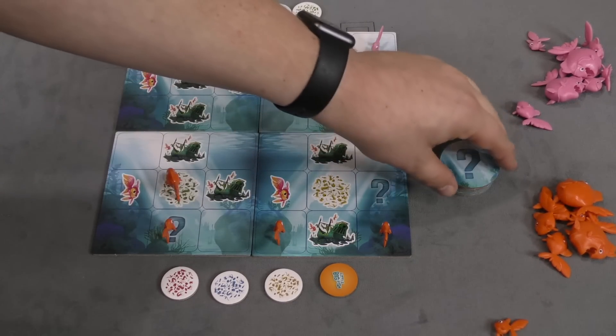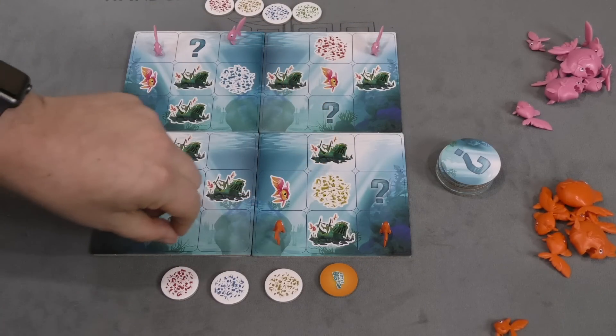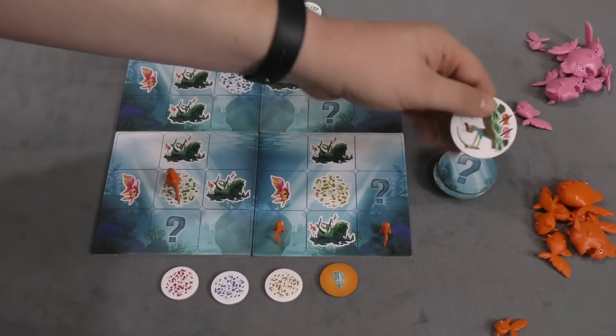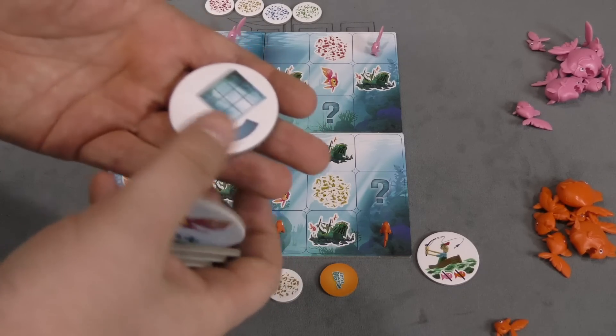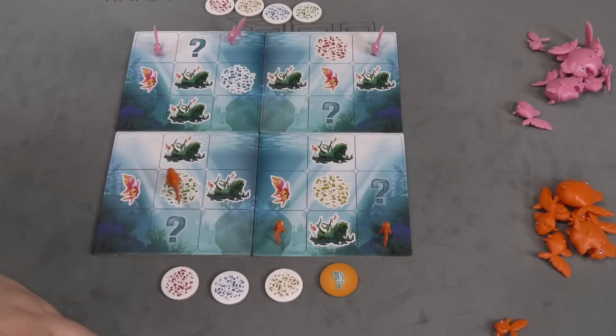If you end your turn on a question mark, you'll draw a tile, which could be anything. For example, a fisherman just caught you and you're gone. Or you can grow in size. There's another fisherman tile. You can rotate one of the board tiles. Or you get a new fish. Once you go through all these tiles, you flip them over again.